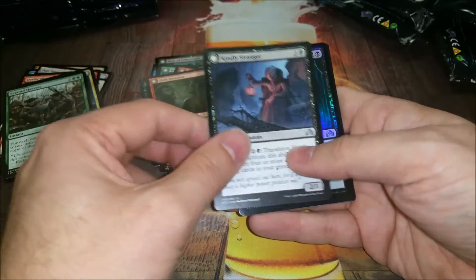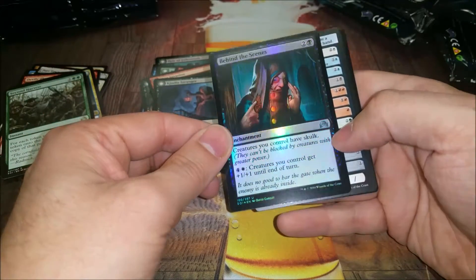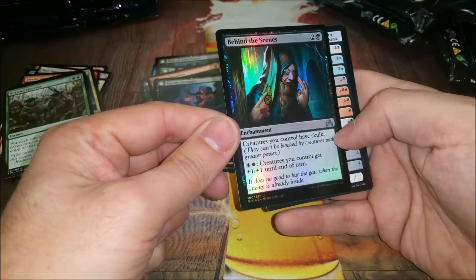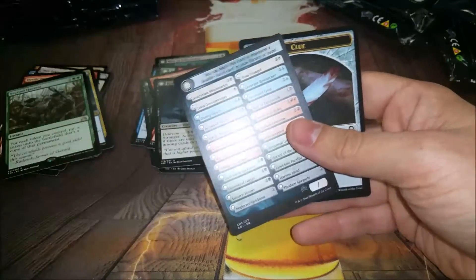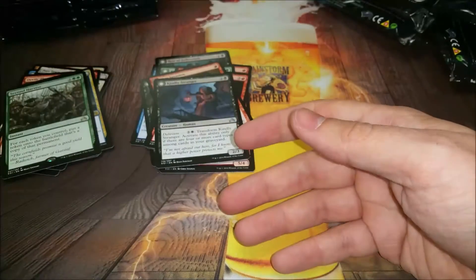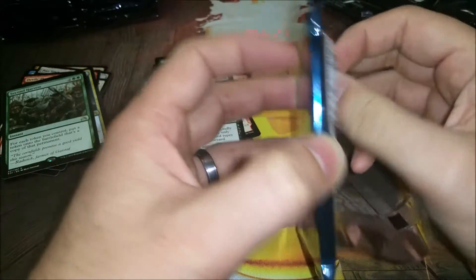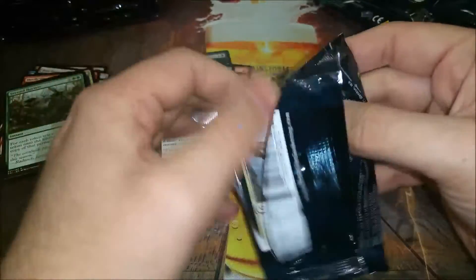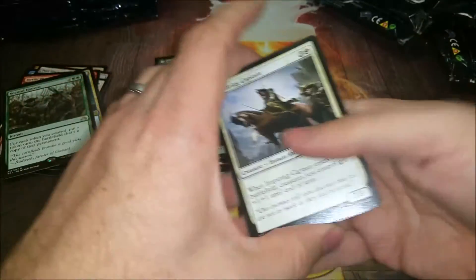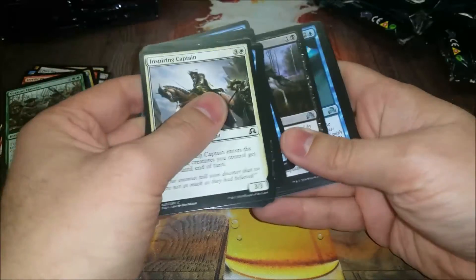Second Harvest looks like another foil back here. Kindly Stranger is really good in draft. Behind the Scenes is an uncommon for creatures - you can give skulk and make them bigger after the declare blockers step. Seems good, the art's kind of weird and creepy. This card's amazing - the tokens as you probably already know.